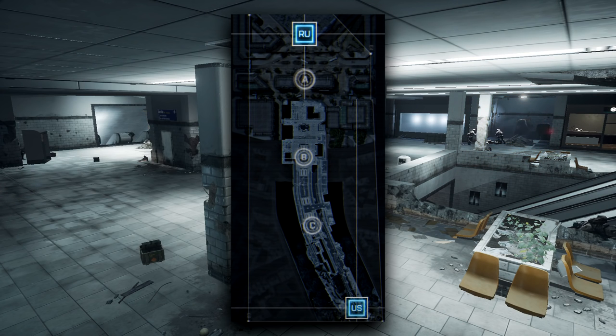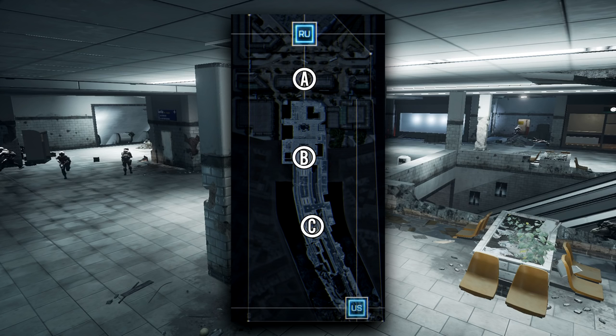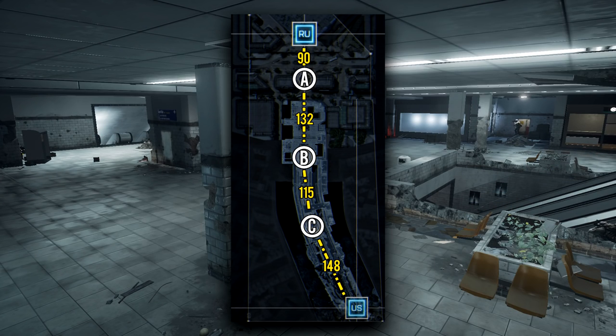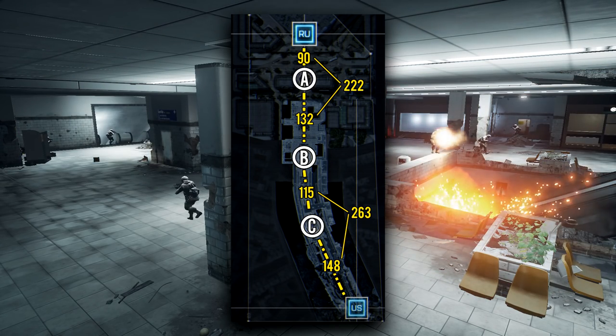The capture points on this map are simply Alpha, Bravo, and Charlie. There are no vehicles on this map, and all the points are within easy walking distance. Alpha is above ground near the Russian spawn, Bravo is just inside the escalators and ticket areas of Metro where all the routes come together, and Charlie is firmly on the American side. The Russian team enjoys a slight advantage in travel time to Bravo — roughly 222 meters from their spawn, about 40 meters less than the Americans, meaning Russian soldiers can be on Bravo roughly six seconds sooner. This leads to the often lopsided stalemate at Bravo.